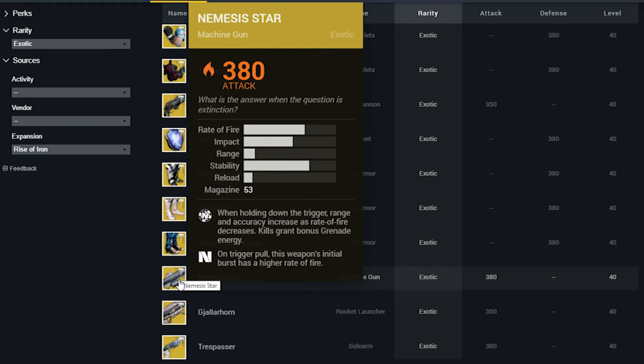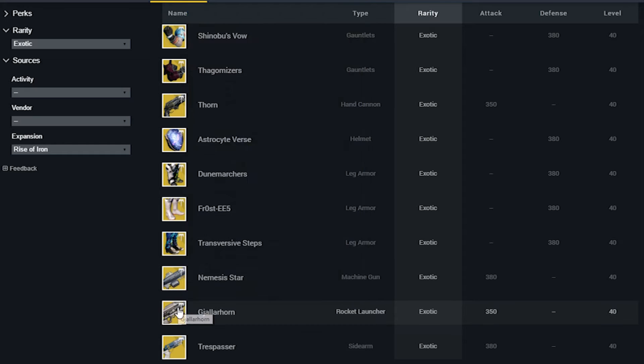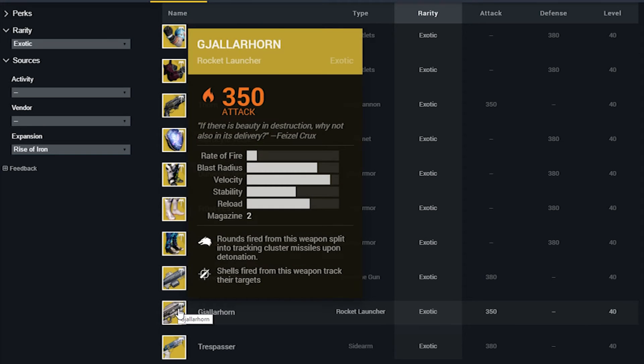Up next — you all know it, we love it, we're happy it's back — the Gjallarhorn. I think we should just have a moment of silence to appreciate the fact that Destiny has decided to bring this back for us. I am pumped. I think they might actually even buff it back to the original strength it had in year one, but we'll have to see. Regardless, super excited — it's a super amazing gun and I cannot wait.